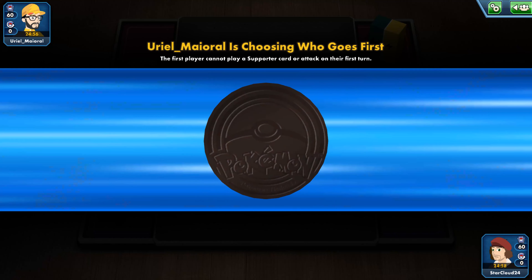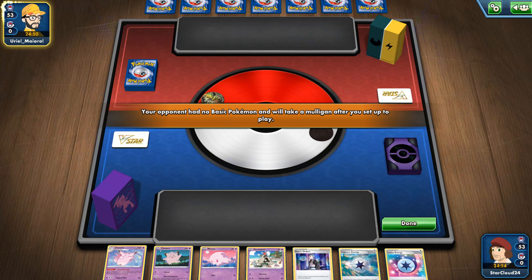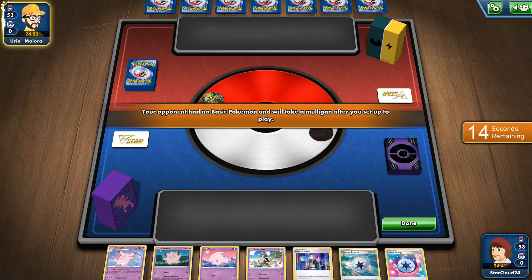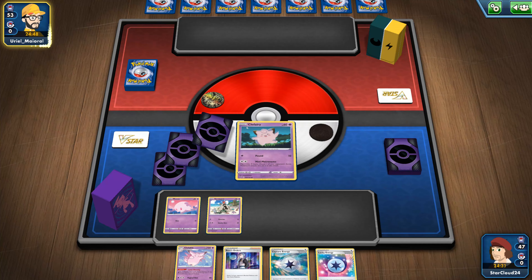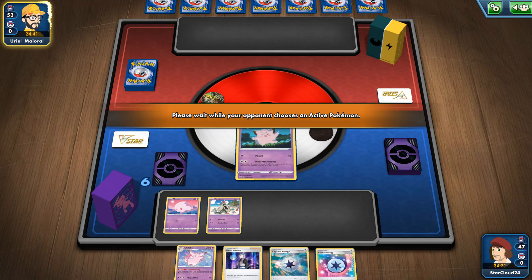Oh, we lost the coin flip. Oh, he wants to go first. Okay, we do have our Moon out, we also have Clefable. I do like the Fable. Oh, our opponent had no basics — okay, we'll do Clefairy, why not. We'll put Moon out there and Sandy Ghast — both good. He had no basics, so I hit them all again.